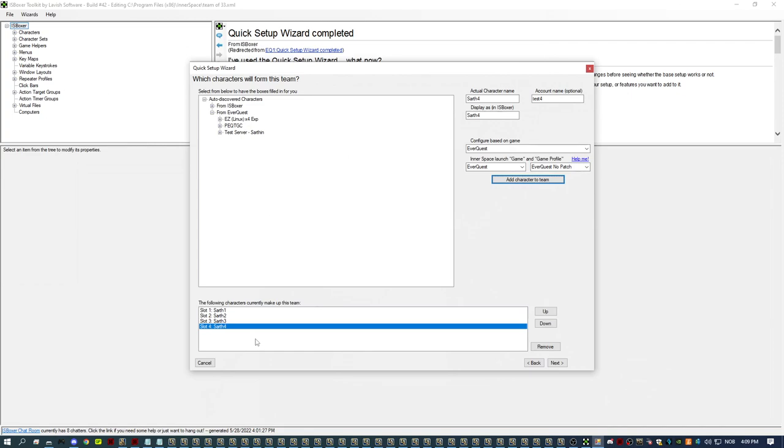Playing 33 characters is quite a lot of work keeping up with the items and farming. Each to their own — you just have to figure out how you like to play. When you've added the characters you want to box, choose Next, give it a name, and then you come to the window layout setup where you can choose how you want your clients arranged on screen.